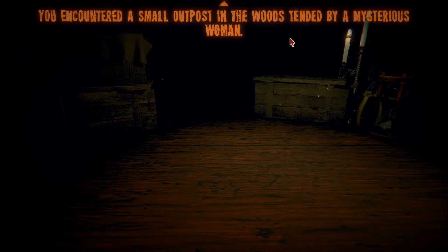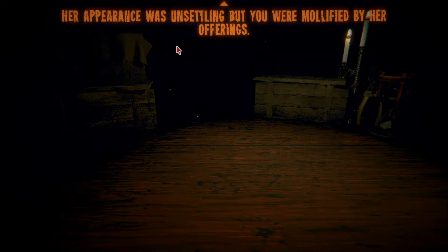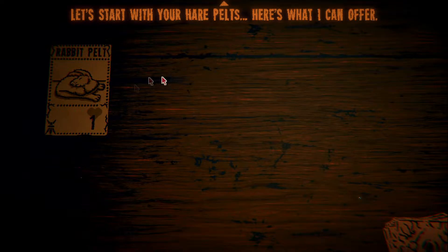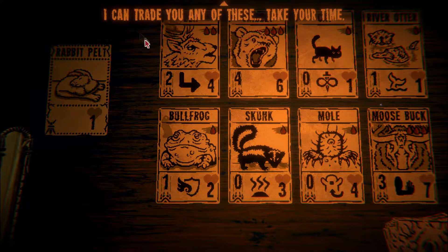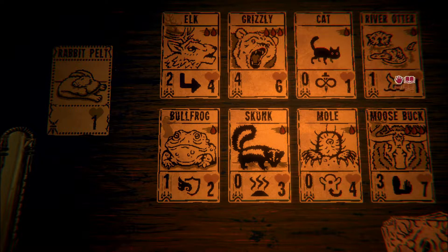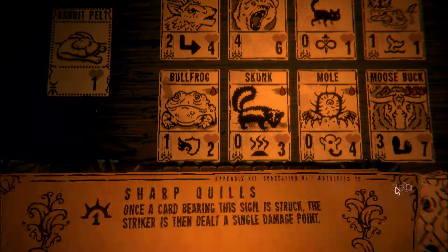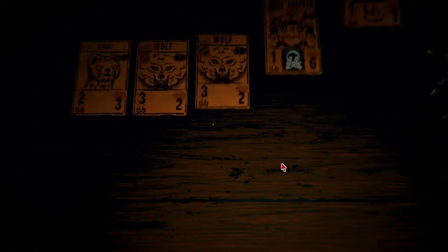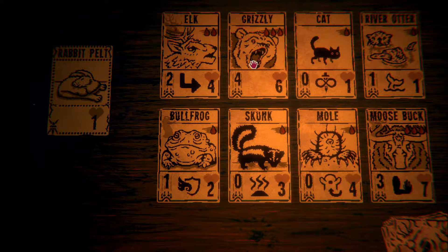We encountered a small outpost in the woods tended by a mysterious woman - this was the Trader the old Trapper mentioned. Her appearance was unsettling but we were drawn to her offerings. We can trade our pelts for cards. We could get a bear, an elk which moves after each attack, a cat (we've already got one), the otter which ducks down, the moose buck which is free with three blood to get out and has hefty - it pushes everything over by one. We could get the bullfrog, mole, or skunk. Let's get the bear.